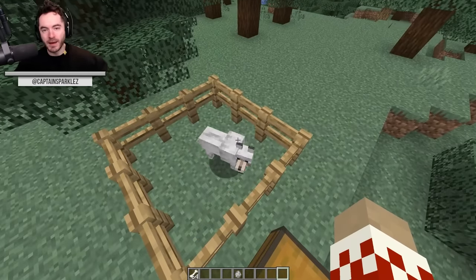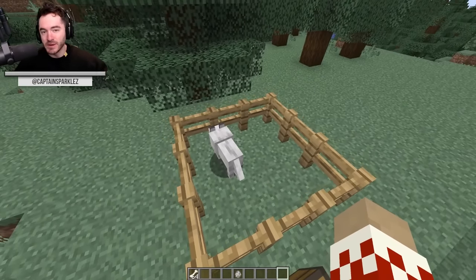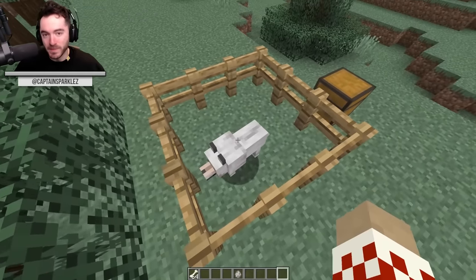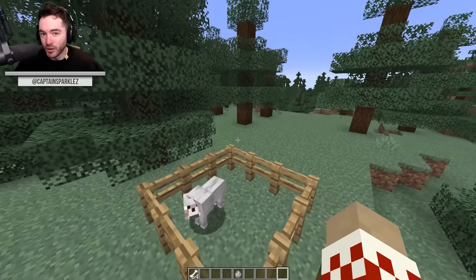A wolf spawn egg spawns the same wolf we're all used to that we find in the taiga biome, except now this is known as a pale wolf. It has a specific type and this is the corresponding biome for it.